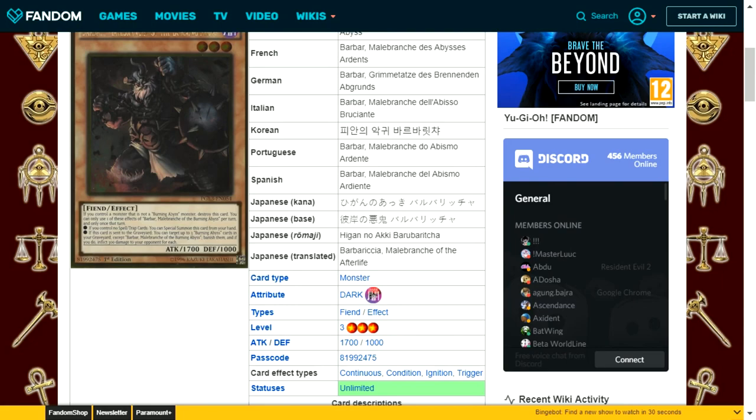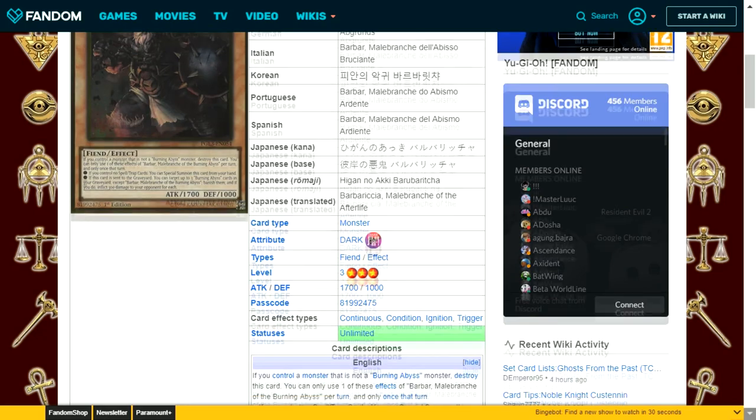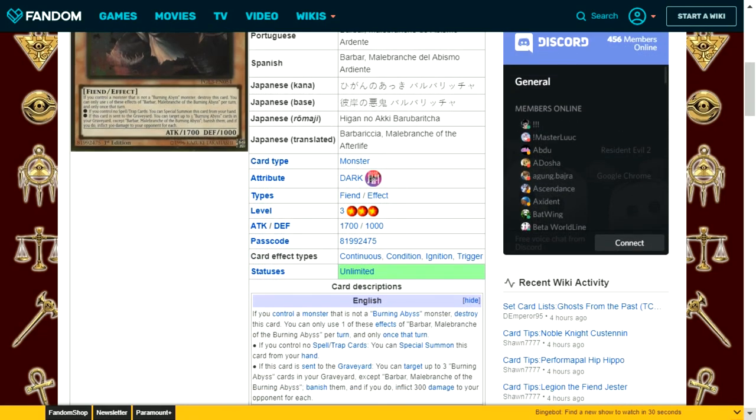The third Burning Abyss monster is a dark attribute fiend type level 3 with 1700 attack and 1000 defense. Same self-destruct condition if you control a non-Burning Abyss monster. If you control no spell or trap cards, you can special summon it from your hand. If sent to the graveyard, you can target up to 3 Burning Abyss cards in your graveyard, banish them, and inflict 300 damage to your opponent for each. The attack stat is great for a level 3, but the banish effect is not very effective unless you can recover banished monsters easily — and due to the new burn ruling, you're only doing 150 life points of damage per card.